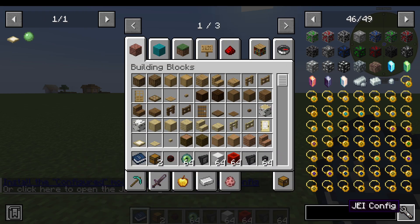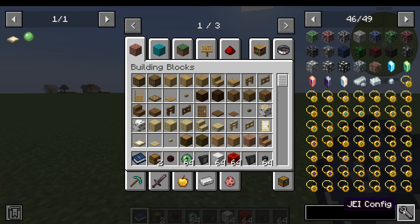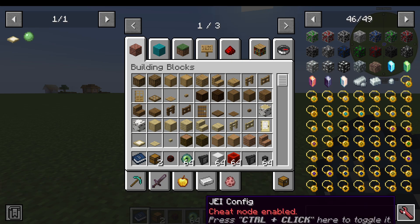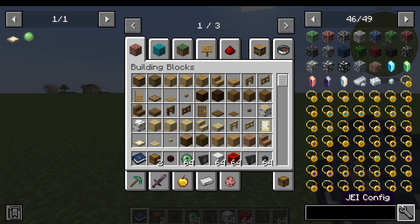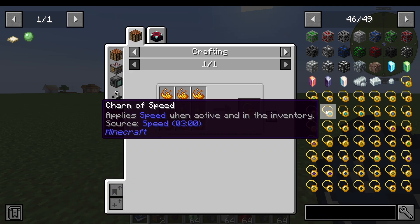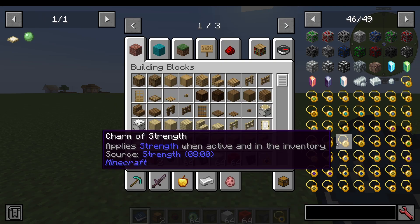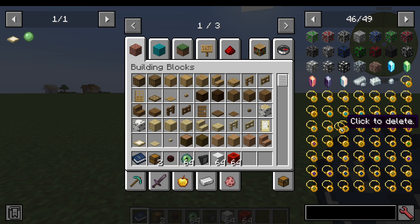We can also hold Control and click the little wrench option, and that will enable cheat mode. So Control and left click will open cheat mode. If the wrench is gray, then clicking on stuff will just show me the recipe. However, if I Control-click to enable cheat mode and then click on an item, I'll be able to click and drag that to my inventory and actually cheat it into the game.